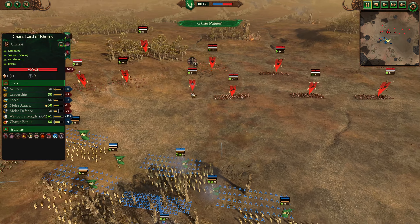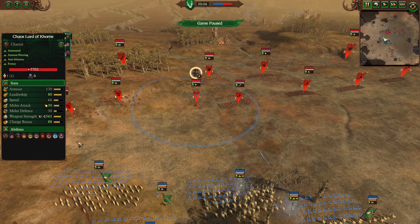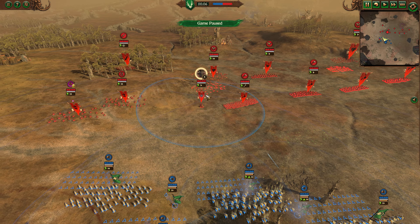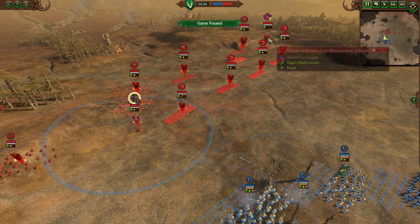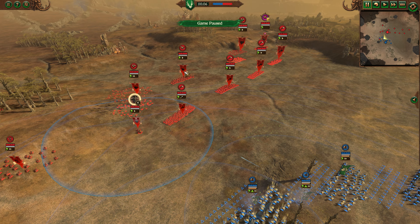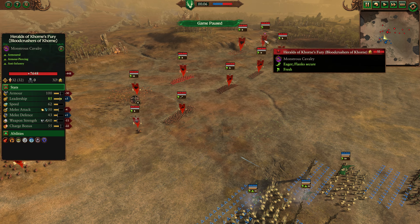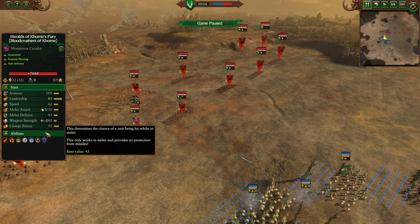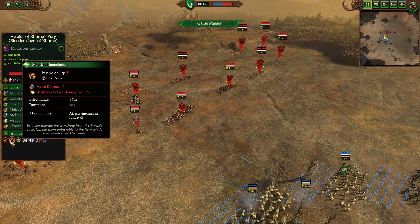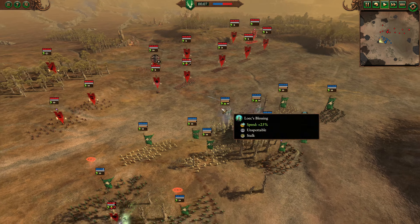On the opposite side here for Taco, we've got some Flesh Hounds and it looks like a Chaos Lord of Khorne on the Chariot, with basically nothing else — super interesting choice, we'll have to take a look at this after the fact. Exalted Bloodletters there, we've got some Blood Crushers as well, and Skull Crushers — the anti-large variant. The Blood Crushers is of course the demonic one with anti-infantry and fire damage. They also get weakness to fire as well in an AoE, so quite strong there. Some Marauders and Furious to round things out.